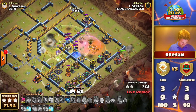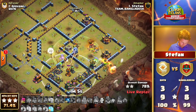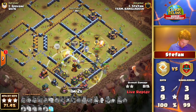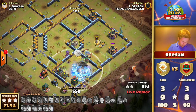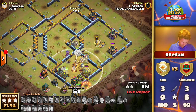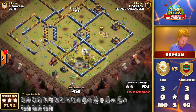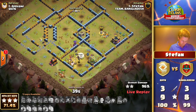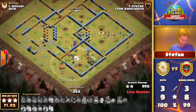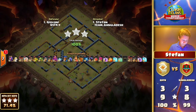The Queen is still pushing strong, using the Invisibility Spell to keep her alive. The Dragons are pushing, the Royal Champion is coming in, and the King is still on the outside alive. This attack is looking brilliant — with another Freeze still left to use, he can decide whether to freeze for the Queen or the Royal Champion. He has all the options in the world. As long as this Royal Champion stays alive, we're going to witness another three-star in this match. Incredible job from Stefan.